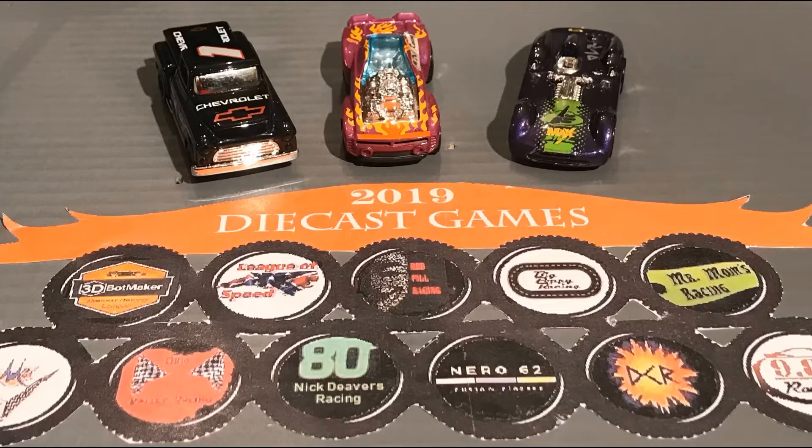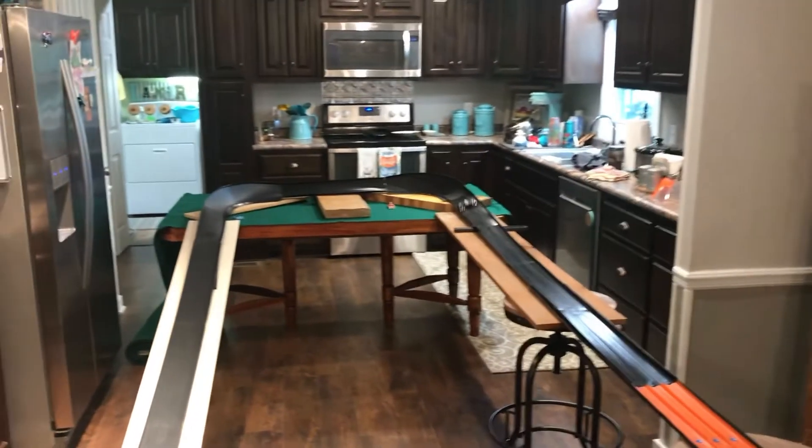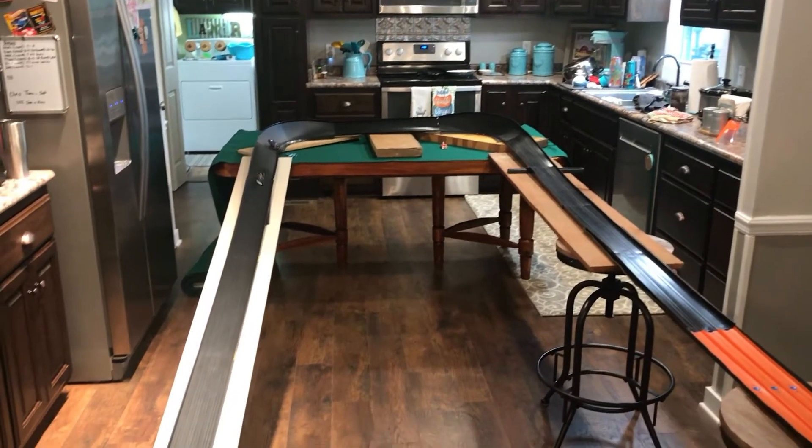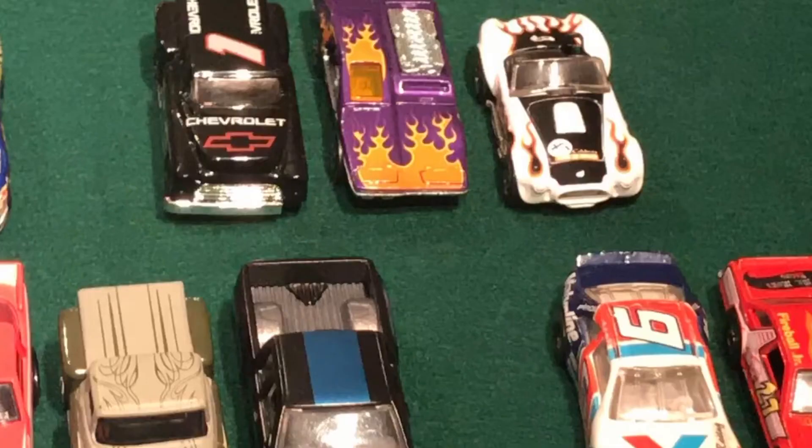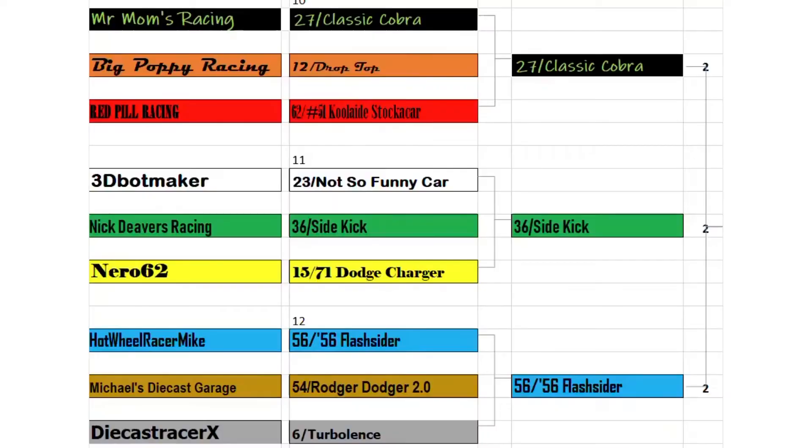Our last race in the Dodge bracket: Hot Wheel Racer Mike's Flash Cider, MDG's Roger Dodger 2.0, and Diecast Racer X's Turbulence. They start down the track. The Flash Cider takes the early lead, goes into the corner, noses him out, holds it together down the track, and will win. No one else will finish, and he will go to round two. So here are the Dodge Bracket finishers — the Classic Cobra, the Sidekick, and the Flash Cider — each getting two points for their finish in this round.